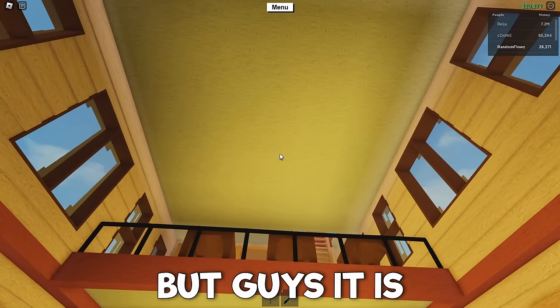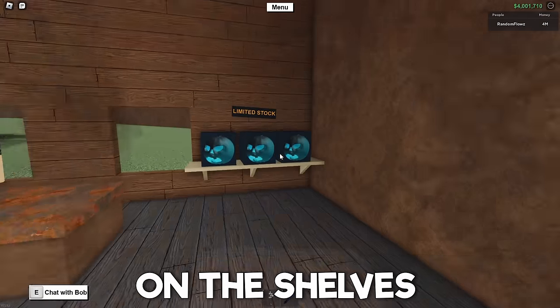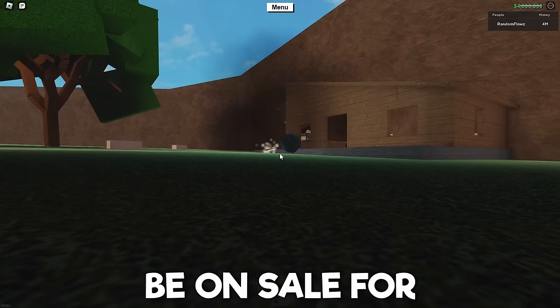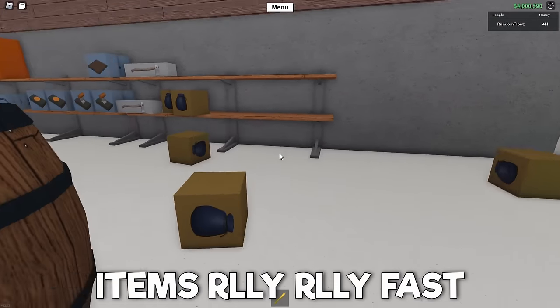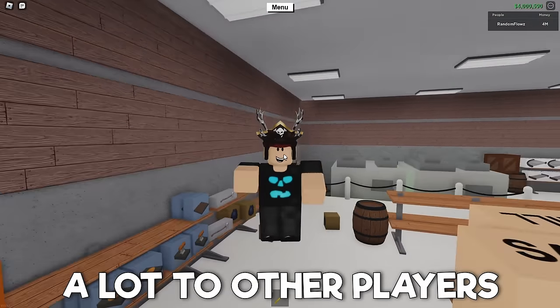It is currently stock up season. Right now we have Halloween stock up season items in the stores on the shelves that we need to go ahead and buy, because they're only going to be on sale for just a little bit longer, so I need to stock up on those items really fast. Once they go off sale you can sell those items for a lot to other players.